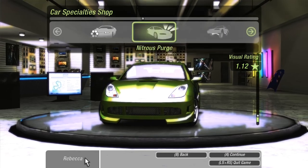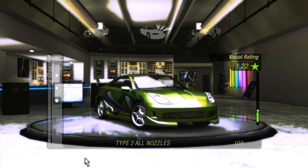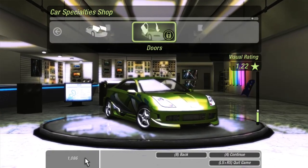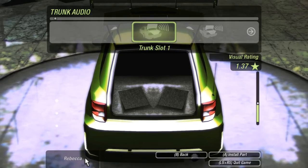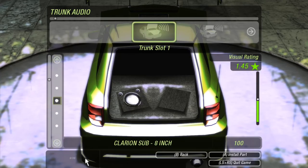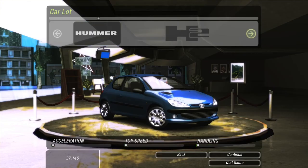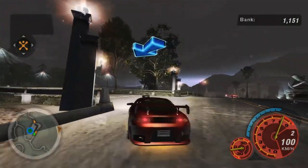A lot of the stuff in the specialty shop is very tacky, but you need to use it to reach the maximum visual rating. While in the original Underground you'd have a car that you actually like looking at by the end, here you're forced to install stuff that you probably hate, like carbon trunks and spinners. After I did all the DVD photo shoots, I downgraded my car back to around an 8.5 star rating just because I absolutely hated the way it looked. Also there's the car lot - you buy cars there.